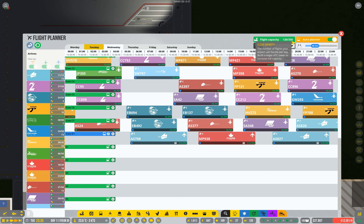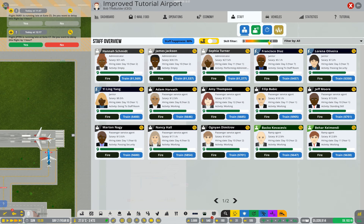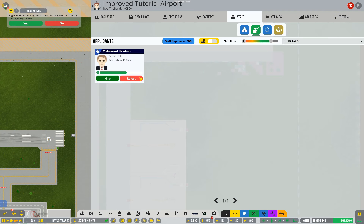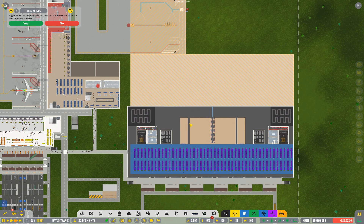Now that my air traffic control tower and large radar dome are built, I've actually got a possible 350 flights now instead of the 125 I had previously — so you can see that's actually an extraordinarily large difference. When you're waiting for the runway to be constructed, in fact just waiting for the research really, make sure you have plenty of staff ready, because large flights have so many passengers that you will need a lot of staff to cater for them.